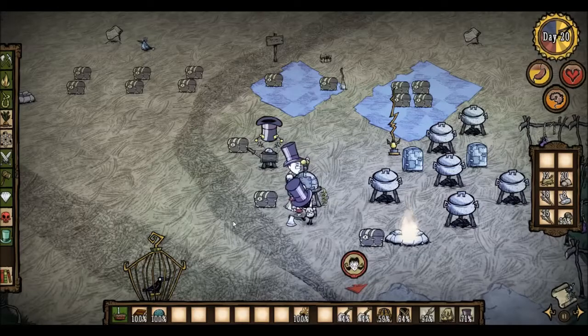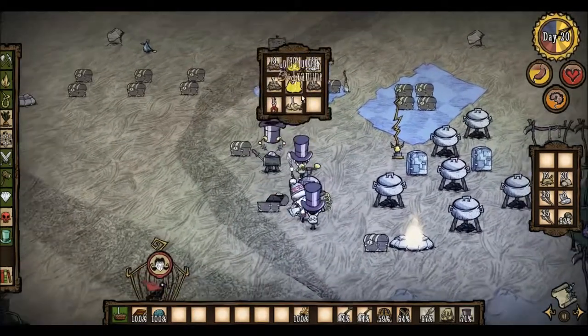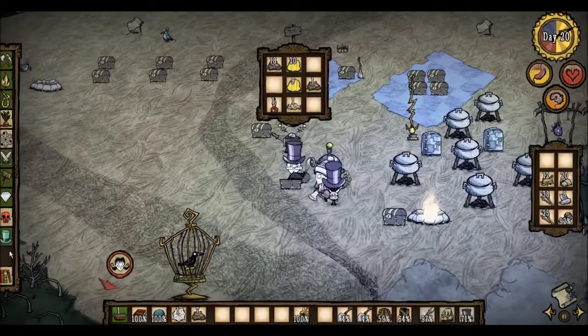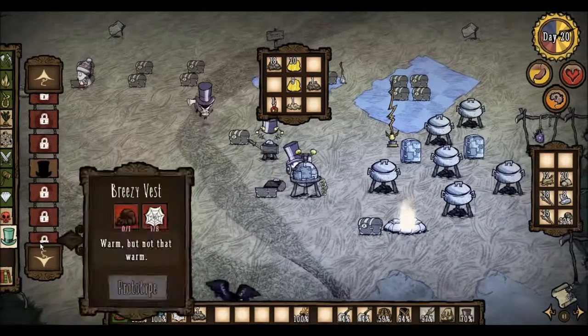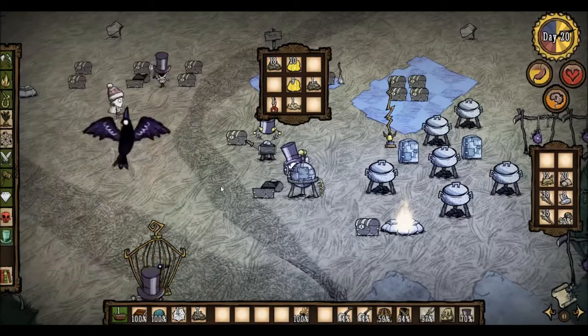Spider Den the first. I am putting Spider Den here. I should go check on that eye bone thing - the eye monster, the lure plant. That's the thing that pops out all the eyes on the ground. Are we still doing dragon fruit primarily, or are we doing other seeds as well? Primarily dragon fruit, I guess, just to get it.